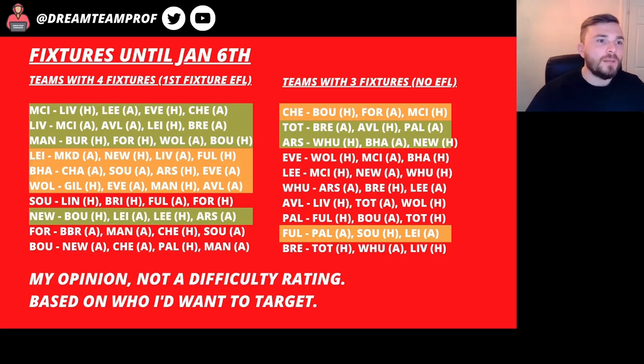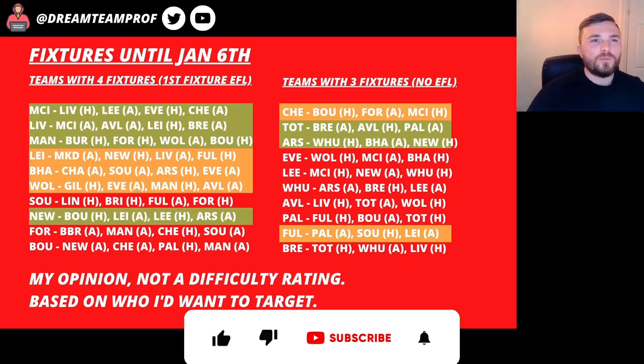I've colour-coded some of these fixtures — this isn't a proper fixture difficulty rating, no science or algorithms. In green are teams I'd definitely want to target, in yellow ones I'd probably look to get some players from, and the ones I haven't highlighted I'm not that interested in. Out of teams with four fixtures I've highlighted Man City, Liverpool, Man United and Newcastle, and out of teams with three fixtures I've highlighted Spurs and Arsenal. In yellow I might also look at Leicester, Brighton, Wolves, Chelsea and Fulham.